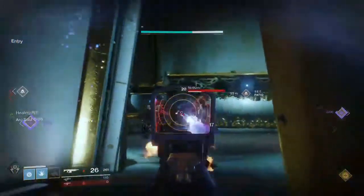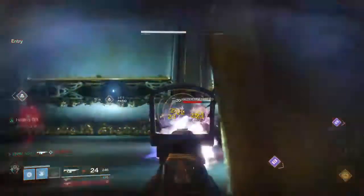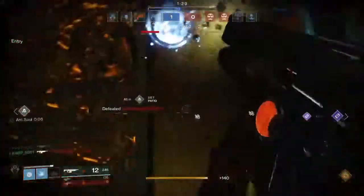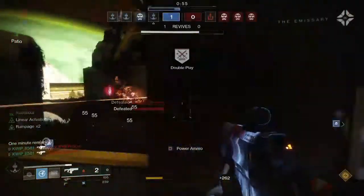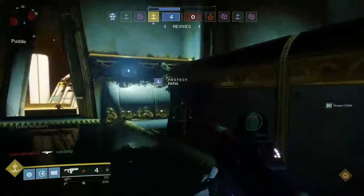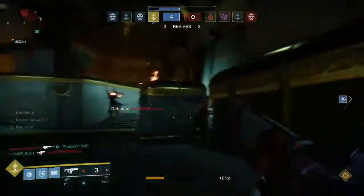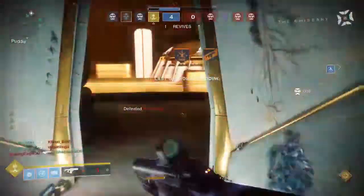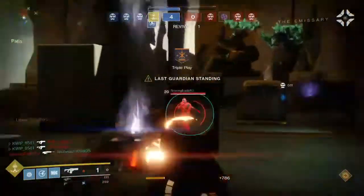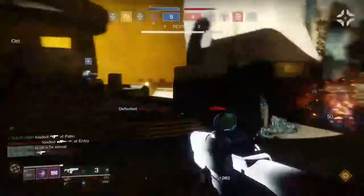But if you think your team is strong in the longer range and you all have Scout Rifles on, then playing in the middle lane and the patio will work well for you. When it comes to power weapons on this map, fusions and shotguns are again going to be quite strong. When you're playing around the bomb sites these weapons can be extremely effective and you'll have plenty of opportunities to use them. Rocket launchers can also be a pretty solid option, especially if you take them into the middle lane or entry because those are areas that are more closed in - indoors it will be a little bit harder for people to dodge your rockets.